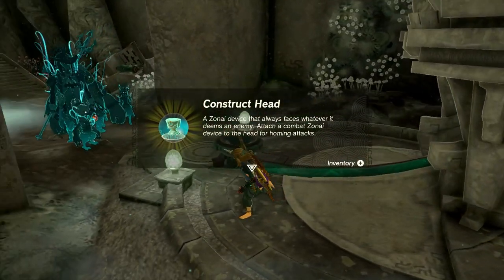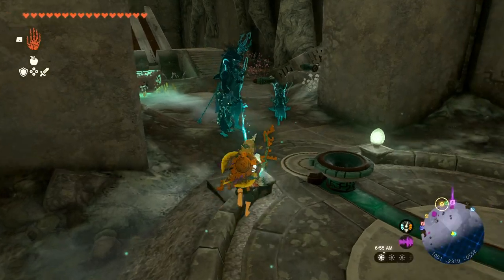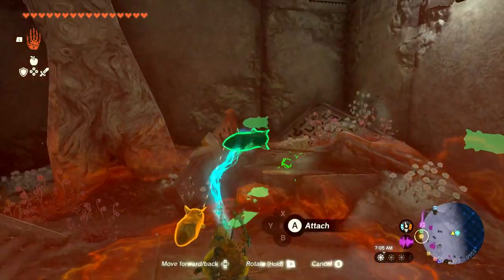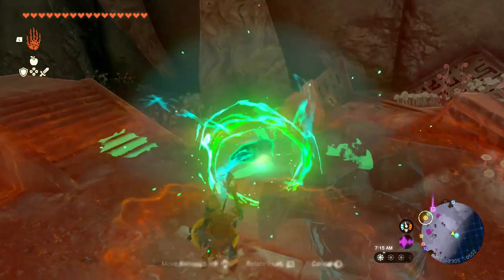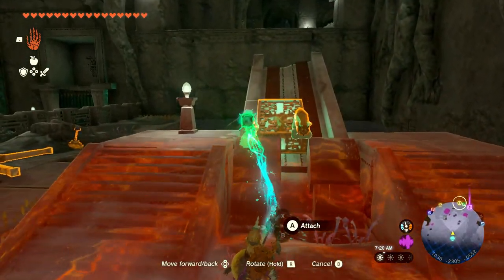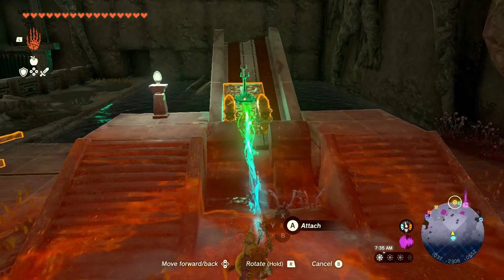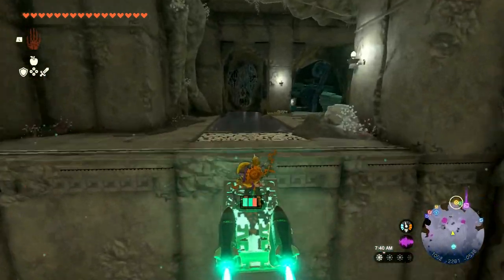Nothing too crazy new except for this Construct Head — a Zonaite device that always faces whatever seems to be an enemy. Attach a combat Zonaite device to the head for homing attacks. That's crazy! First time seeing that one. I think all I need to do is put that there, attach two rockets, then add a steering device for a sturdy place to hold while it gets launched through this window. Let me fix that back up, tilt it, and get the steering device placed.